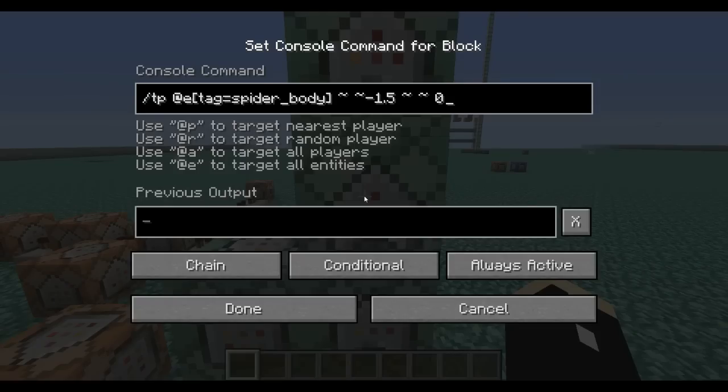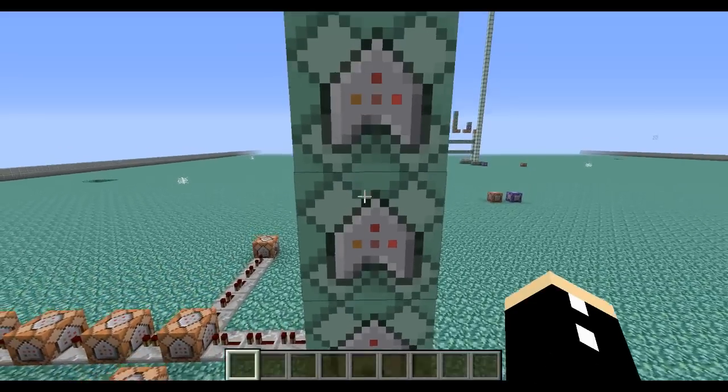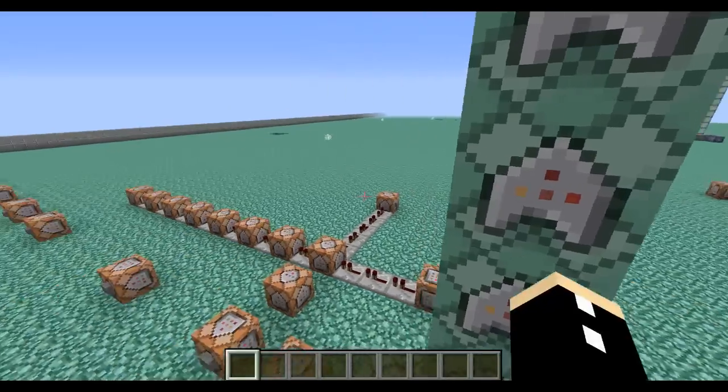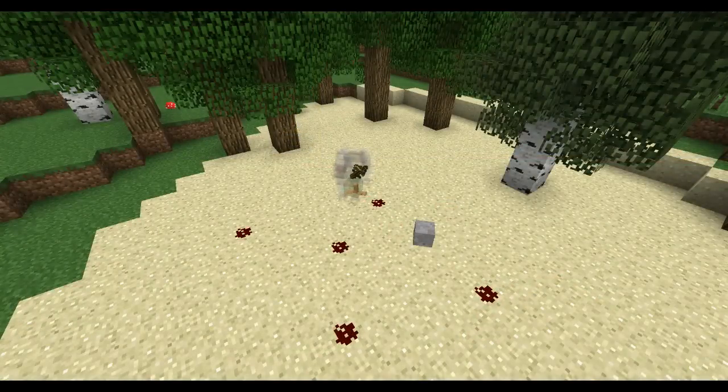If we go to the other parts though, you'll see that I put a zero here on the end, and that just means when I look up the whole body doesn't tilt up and the legs don't tilt up, because trust me it looks very very strange. And that is the entire concept — it's just the same for the rest of the body parts.